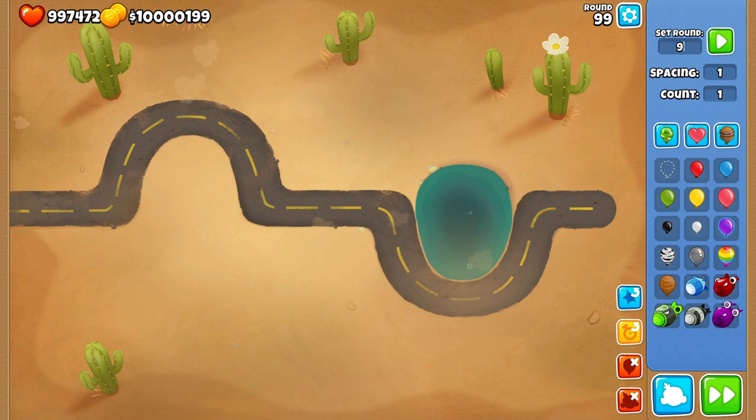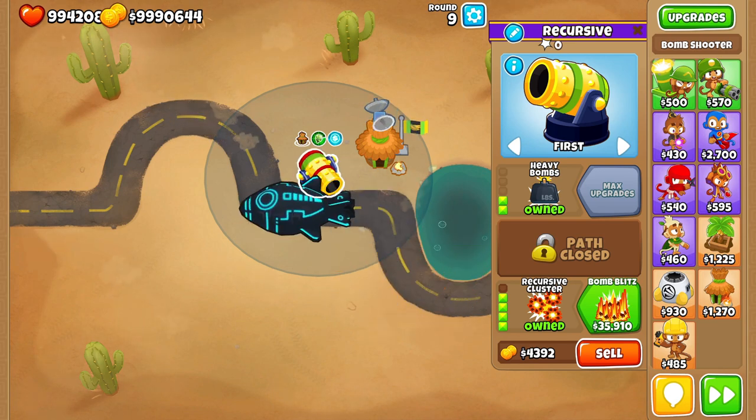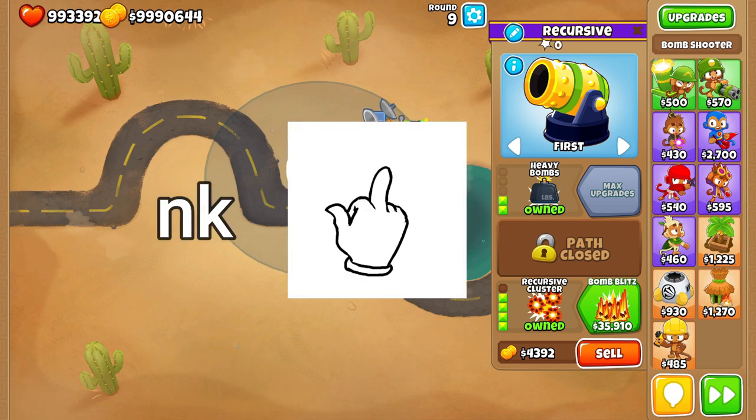The round 90 and 93 DDTs are pretty easy to deal with, but the main thing is round 95 which has 30 DDTs spaced out with a ton of fortified MOABs, and round 99 which has straight up fortified DDTs. DDTs are also known as new player's nightmares because of their Camo, resistance to attacks, and speed. Because half of the attacks that affect lead balloons in this game are explosions, DDTs are also black balloons.